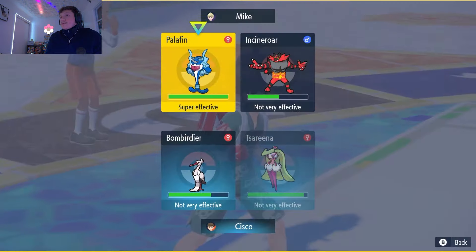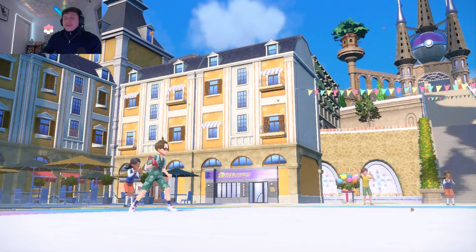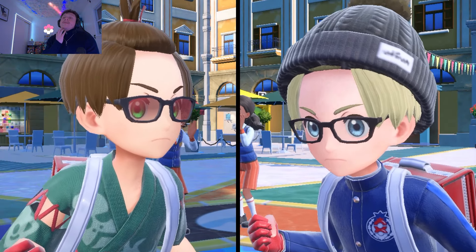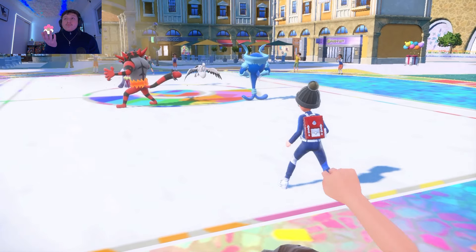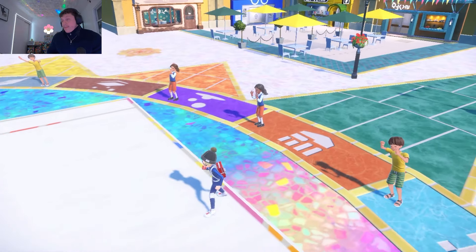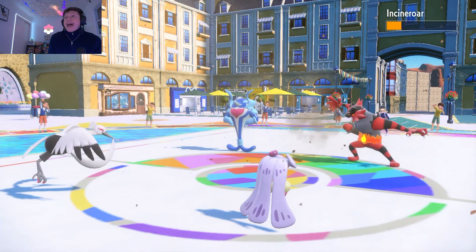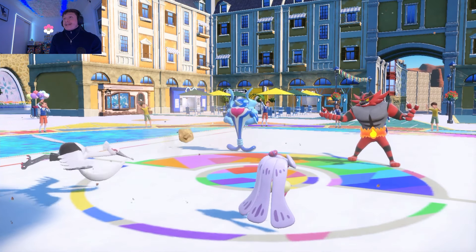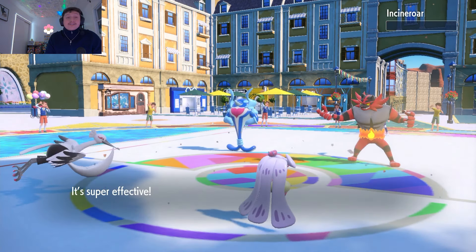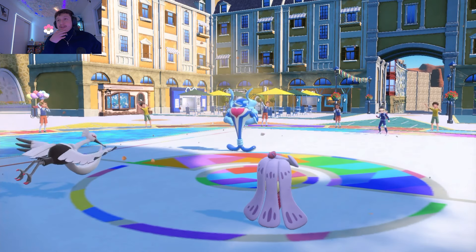They have a rock blast here and I just go Power Whip into the Palafin slot — that's a safe bet. Tsareena definitely outspeeds their Incineroar, and they're not swapping so rock blast should be able to get rid of this Incineroar at minus one. Yep — that's three, we're guaranteed at least four. Five hits! Incineroar let's go — that's a huge KO! And we get a critical hit on the last one. We're not gonna outspeed this guy with Ice Punch, but they give up Bombirdier. We take this trade all day as long as Tsareena lands Power Whip.